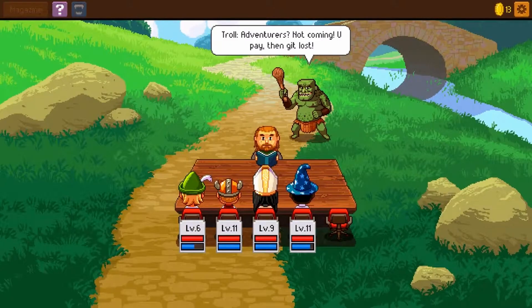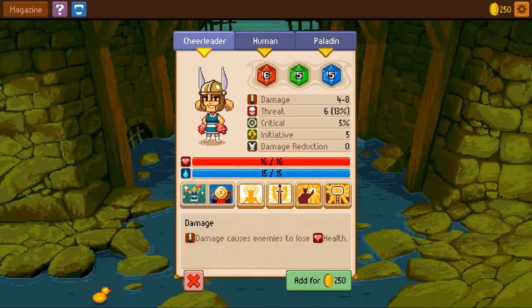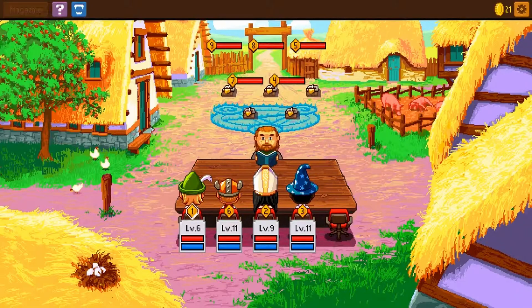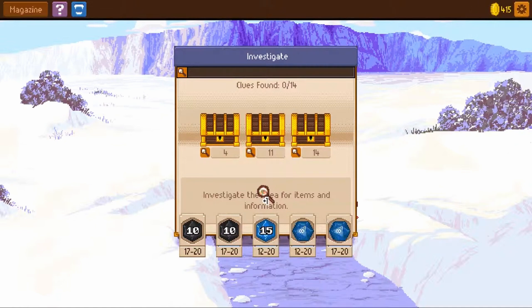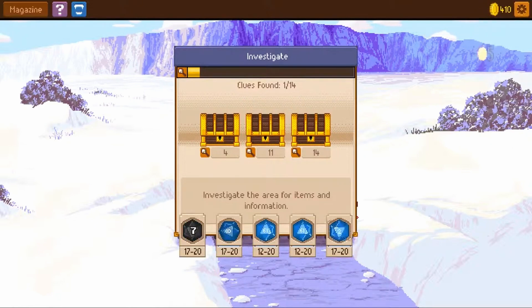Another great game in this bundle is Knights of Pen and Paper 2. This is more of an expanded game of the original, following the same concept where you're playing as characters playing a tabletop RPG campaign. The second version is just more robust — there's more features, a larger world to explore, additional character classes, but it's still just as fun and still has a cool story like the original.